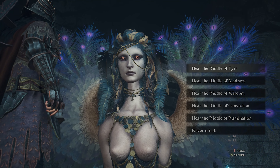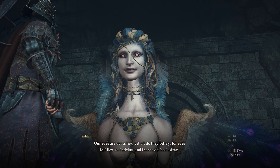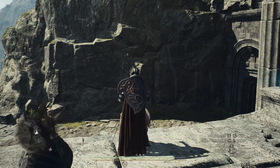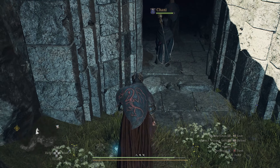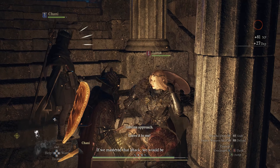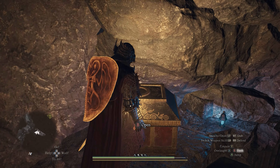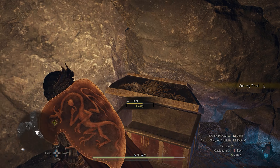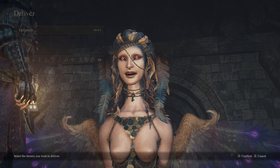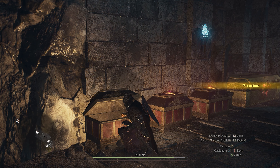The Sphinx presents you with five riddles and you can solve them in any order. The first is the Riddle of Eyes. The Sphinx opens a door to the back-right as you came up the stairs — a small cabin with a couple of enemies. Go through the door, immediately turn around, and you'll see a chest right above the door. Climb up on the left side and loot it to get the Sealing File. Bring that back to the Sphinx, present it, and you'll earn a Wake Stone as your reward.